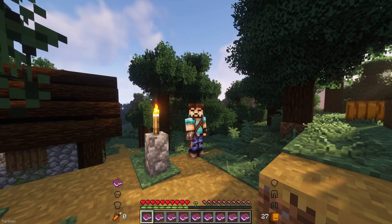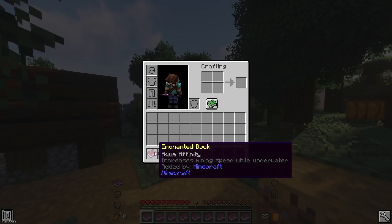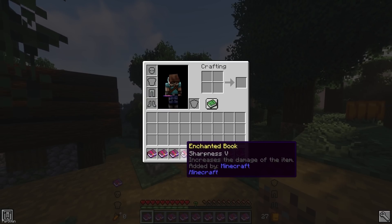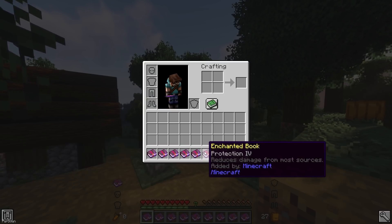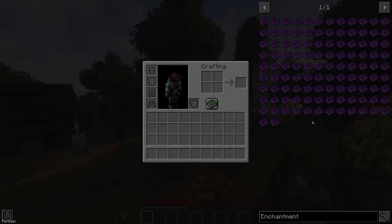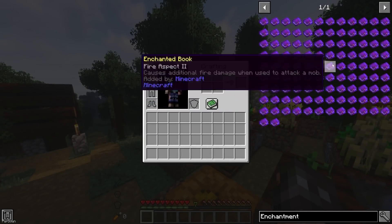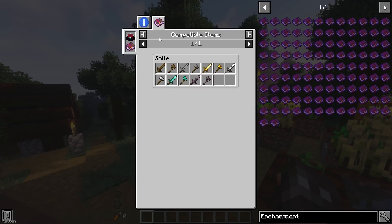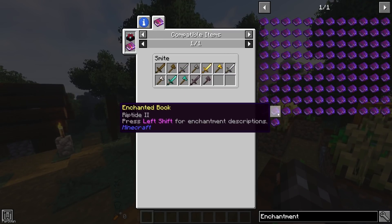There's also Enchantment Descriptions, which has support for the previously mentioned mods. When you hover over an Enchantment, a small tooltip will tell you what it does, like how Efficiency increases your mining speed. If you're using Just Enough Items, you can also click on an item to see the tooltip in more detail, and click the other tab to see a list of items that the Enchantment can be applied to.